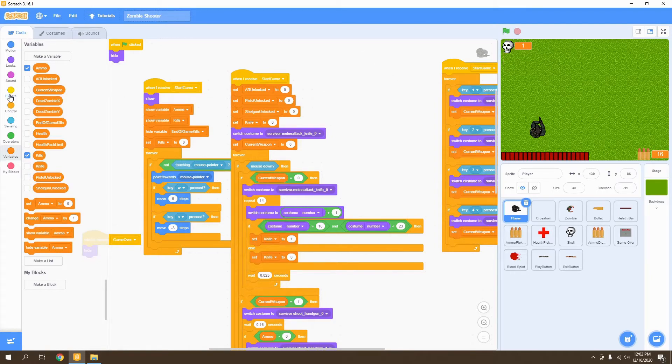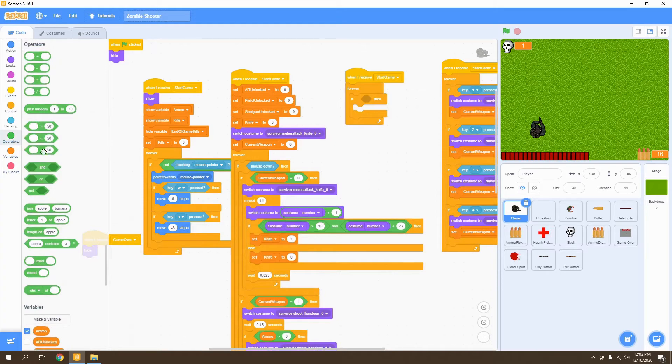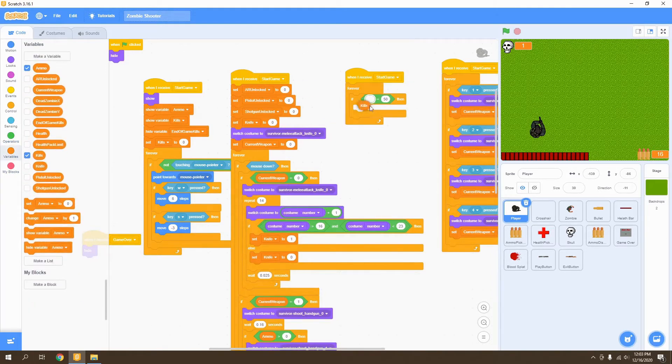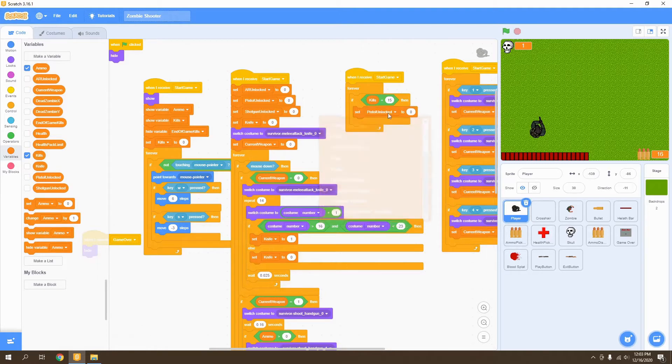Now let's create a brand new if statement. We're going to go to events and create a 'when I receive start game' block. Then we're going to run this forever and check if kills equals 15 — that is when we're going to unlock our pistol. So we're going to set pistol unlocked to one.